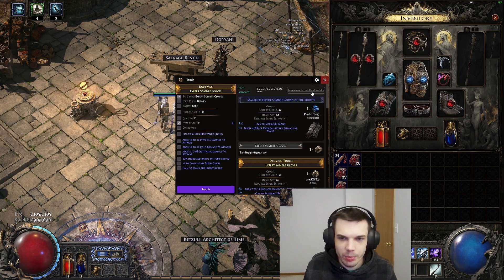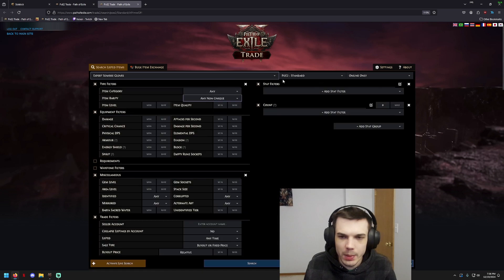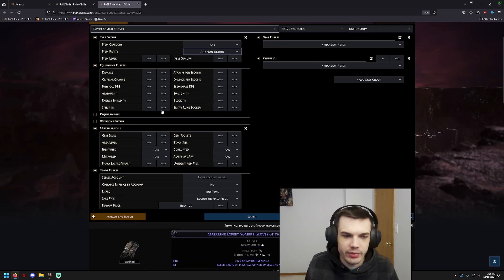So you search the item and you click 'open query in the official website,' this will bring up the official website. And then here you can make further modifications to the kind of requirements you're looking for on a specific item.